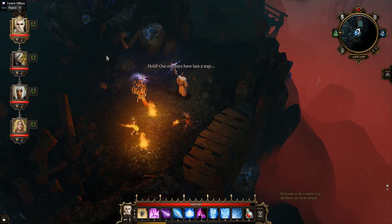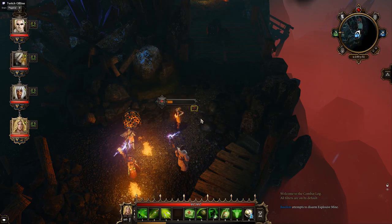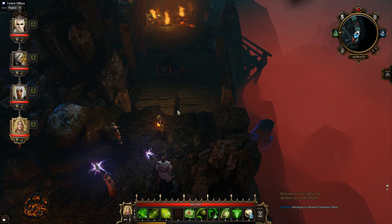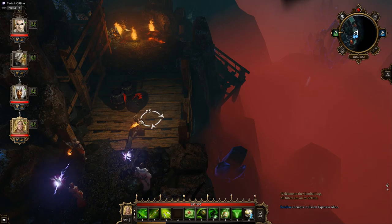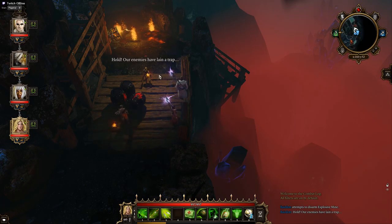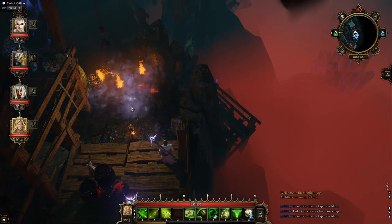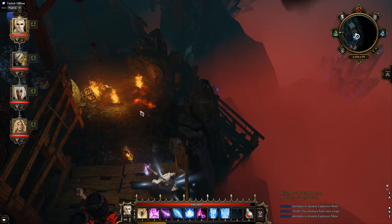Our enemies have laid a trap. Let's get rid of these — I don't want these exploding on us. Look at that, three barrels there, there's bound to be another one there. Come on, Bear Daughter, spot it. Our enemies have laid a trap.